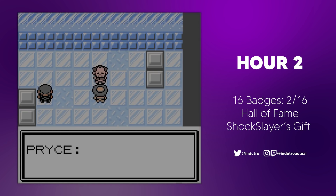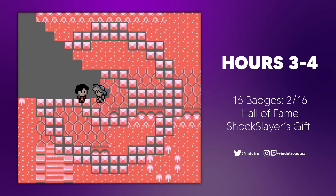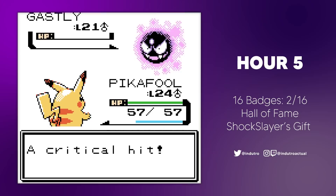We caught a Pidgeotto north of Mahogany and named it Pitchfool. A very welcome feature in Crystal Clear is the ability to re-challenge gyms by simply activating rematches from the gym statues. For grinding, I decided to run Claire's gym again a number of times — well, a lot more times. Going by route order, our next gym to challenge was Morty's, where his team was still all Ghastlys. This battle was quite straightforward, as Drafful took down two of Morty's Ghastlys and Pika-Fool took care of the rest.